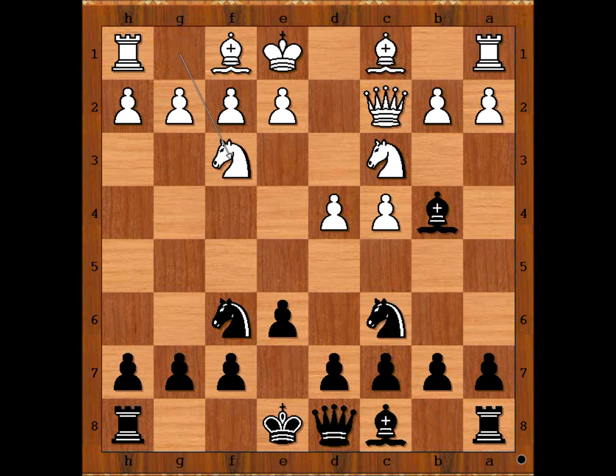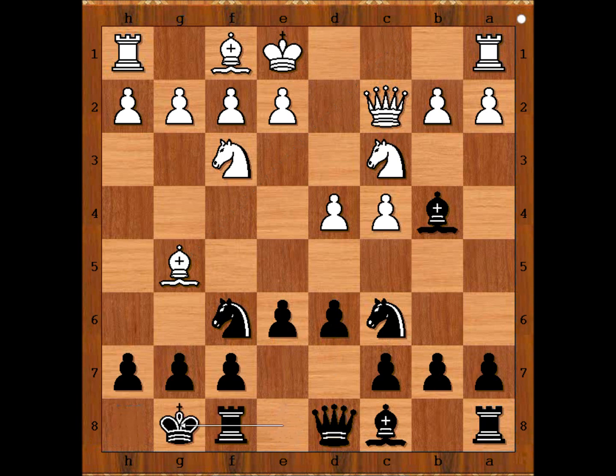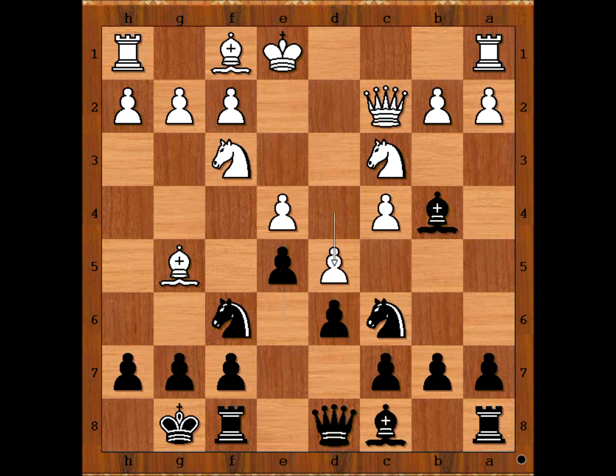Qc2, the classical variation. Nc6, Nf3, d6, Bg5, pinning the knight on f6. Perrine castled on the king's side. e4, threatening e5, so Perrine played e5 himself. d5, attacking the knight and gaining space on the board.